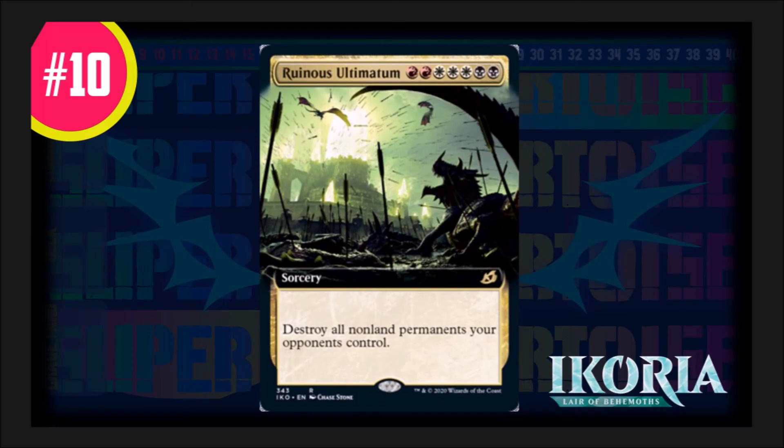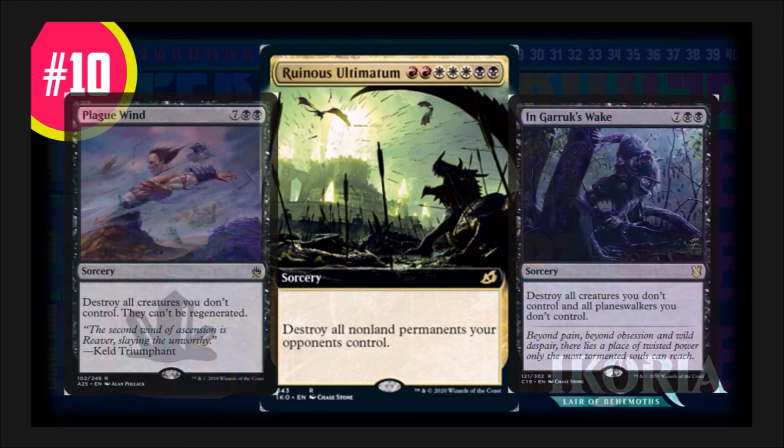Coming in at number ten — the most metal of all cards on the list — this card is unique and needed in both Commander and Cube. Ruinous Ultimatum costs two red, three white, and two black. It's a sorcery offering a very rare ability that these colors need. Black and white don't need board wipes because they have plenty, but what this does is wipe all your opponents' non-land permanents away. It says: destroy all non-land permanents your opponents control. This is insane and needed because this color combination loses a lot of gas along the way, giving you an advantage to gain back your stride in the late game. We have Plague Wind and Decree of Pain, but we don't have a lot of other cards that do this — so this is rocking it at number ten.